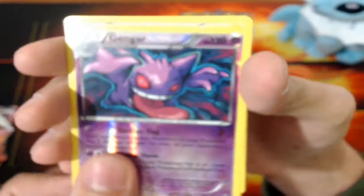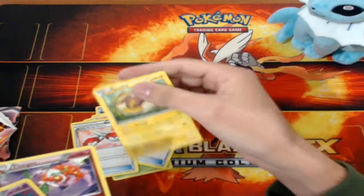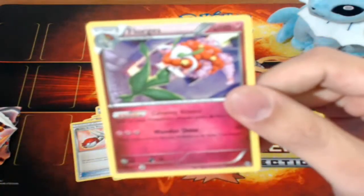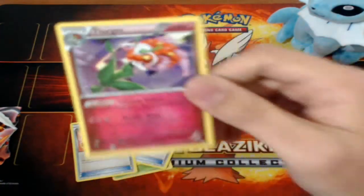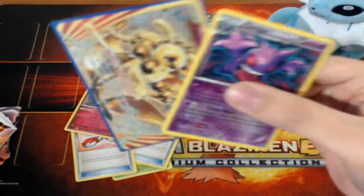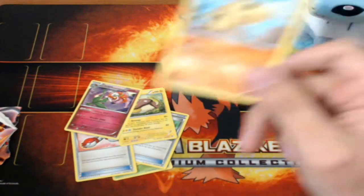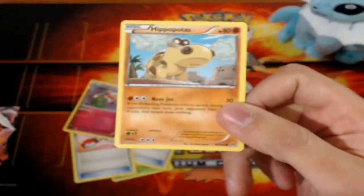And the rare is... a Stunfisk. Oh — what? Okay, never mind. The rare wasn't a Stunfisk. The rare was a Florges to go with that Florges Break. Don't know where that Stunfisk came from. That's cool — got the Reverse Gengar and the Florges Break. Have a playset of Florges Breaks now, and it's honestly not that great. And the card I'm most excited for: the Hippopotas!